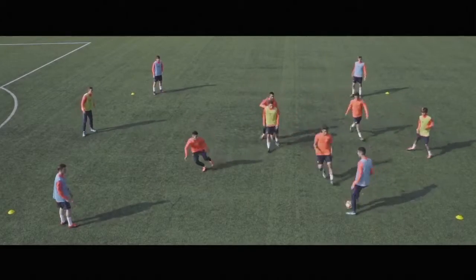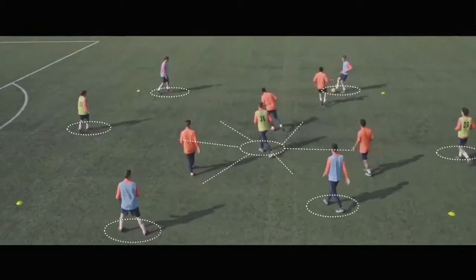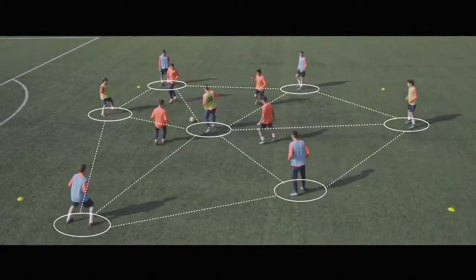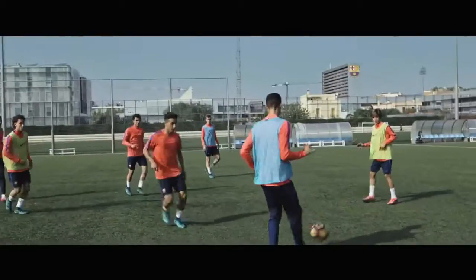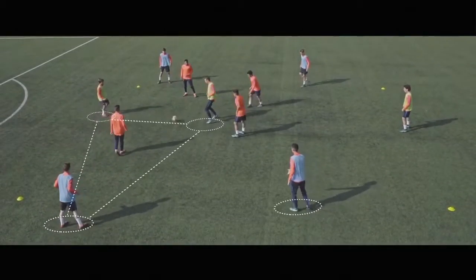Keeping possession is the basis of offensive play. Watch the collective movement of the blues and yellows — it forms triangular patterns. The triangles that form mean there is always an open pass.